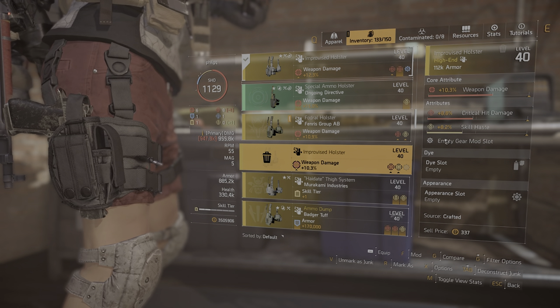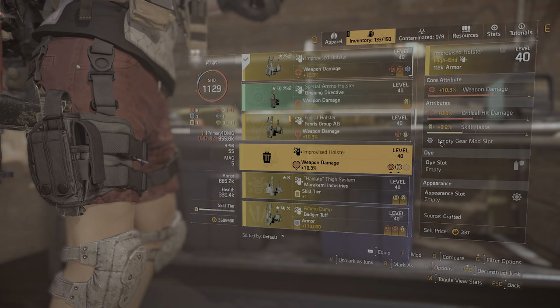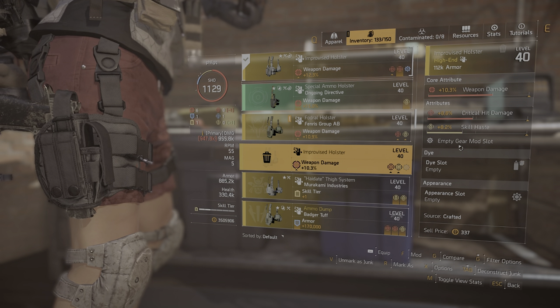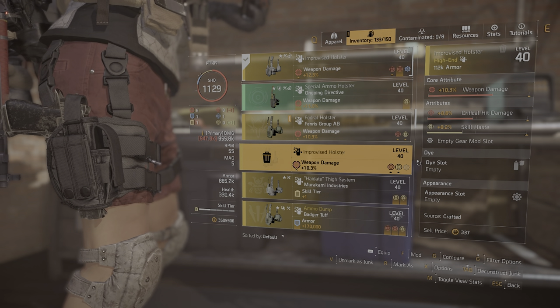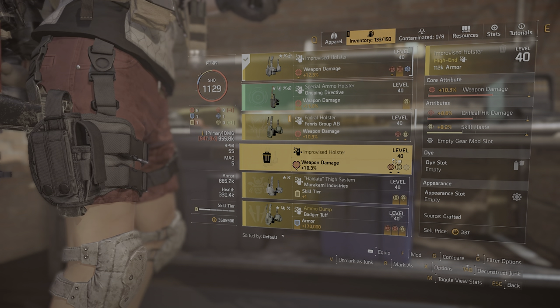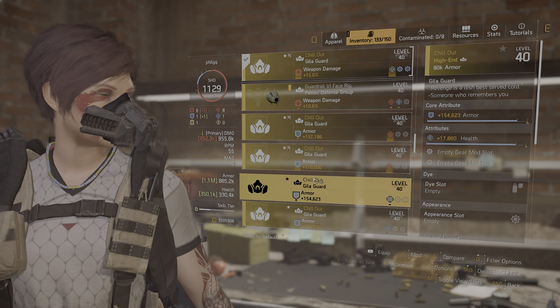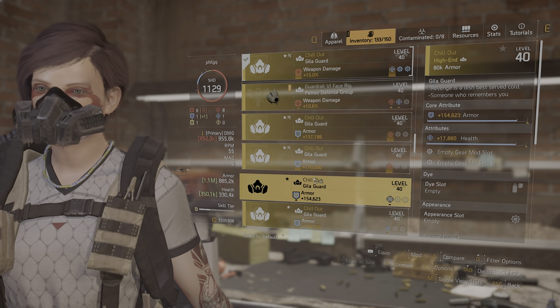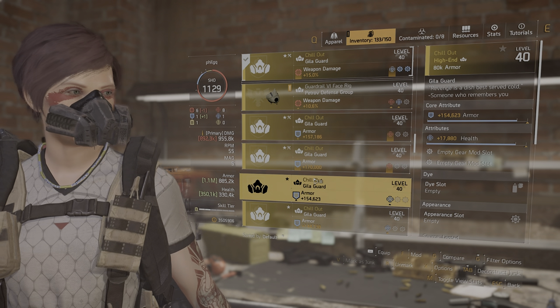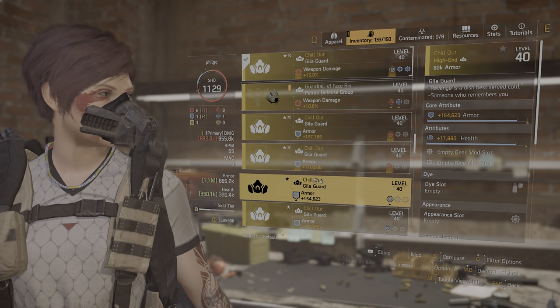The key thing about improvised gear is it has an empty mod slot. Usually you only have mod slots on the mask, backpack, and chest, but these, instead of having other attributes, have a mod slot instead. The chill out mask has two mod slots, so what that gives you is a maximum of seven mod slots instead of the usual three, or six if you had improvised but no chill out mask.